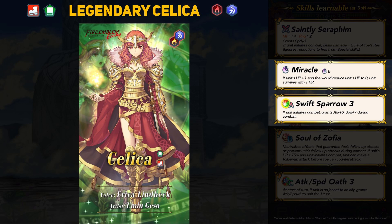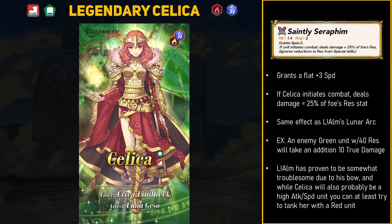Her A skill is Swift Sparrow 3, which grants an absurd plus 6 attack and plus 7 speed when initiating — a very premier A skill and it definitely signals that this Celica is probably going to be pretty fast. Her weapon is the Saintly Seraphim, a 14 might tome that grants a flat plus 3 speed. If Celica initiates combat she will deal damage equal to 25% of the foe's res stat. Saintly Seraphim is exactly like legendary Alm's Luna Arc bow — if Celica were to attack twice that is a lot of extra damage.